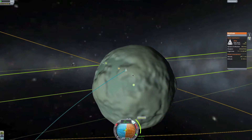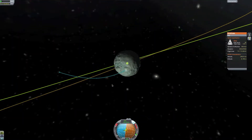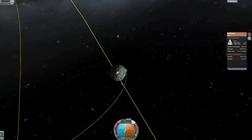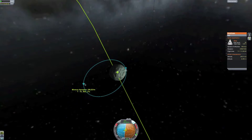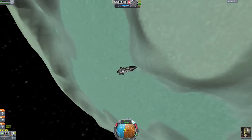Just retrograde. There we go. Let's bring the periapsis down to about 10 kilometers — that's good. Let's quicksave.